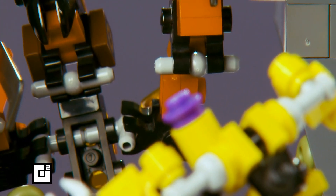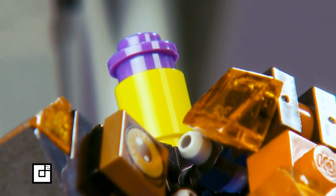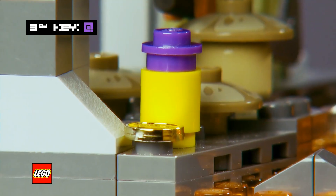Micro Mike knows he's in trouble, so he jumps from his mech onto the lava monster. The monster tosses and turns to shake Mike from his back. Mike is launched into the air and luckily lands right by the third key.